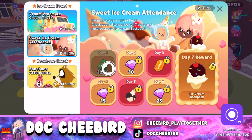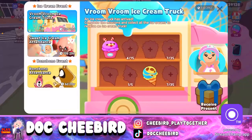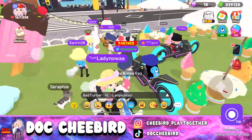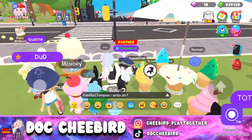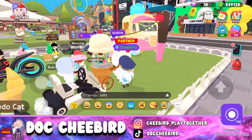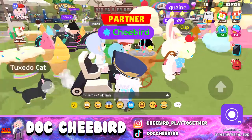Let's check the ice cream attendance again — we'll be getting some gems and a coupon to use for a draw. On day 5 we get the ice ring pin, and on the last day the ice ring backpack. There's also an ice cream cart you can craft, but you need silver ores.